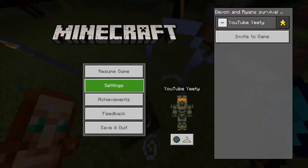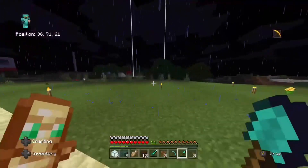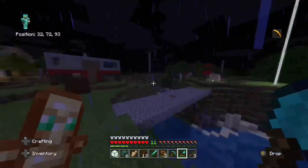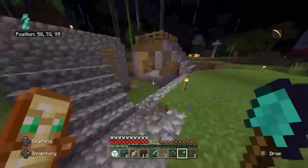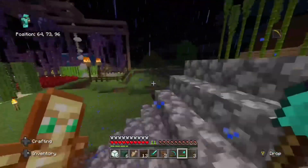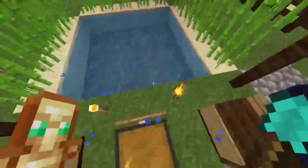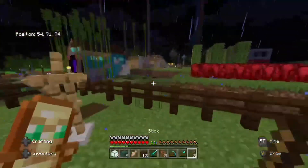I gotta fix my FOV — it's way too far out. Here's our chorus fruit farm, pretty nice. That's a house that some newer people are building. We have a fishing area right here too — this is where we got all the Nautilus shells to make the conduit.